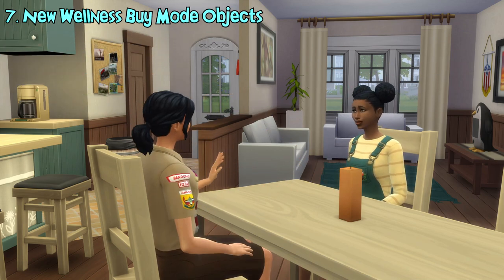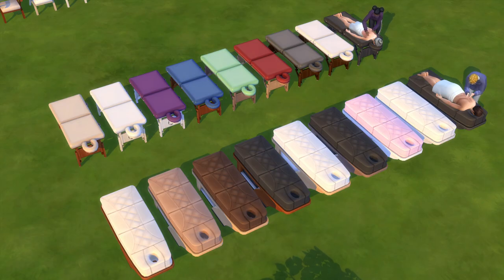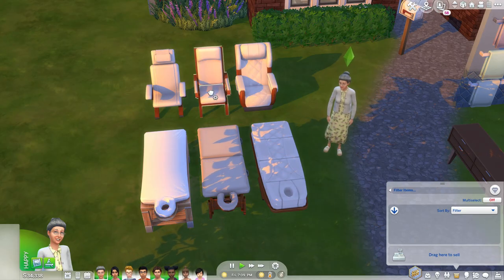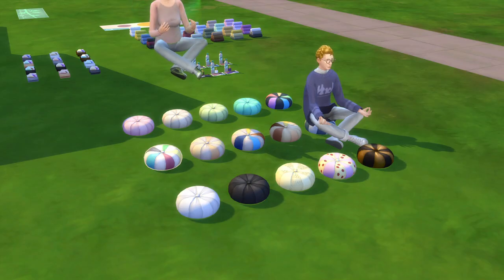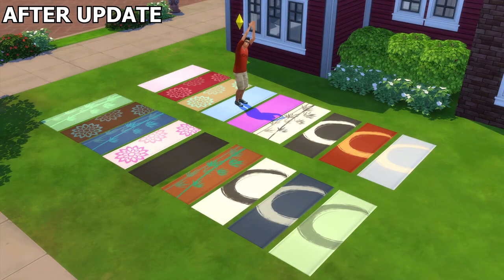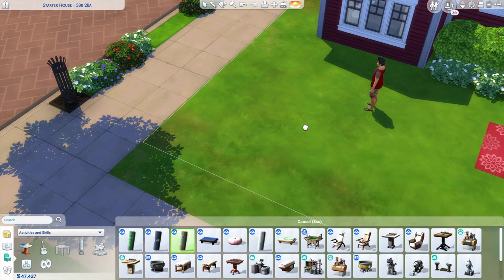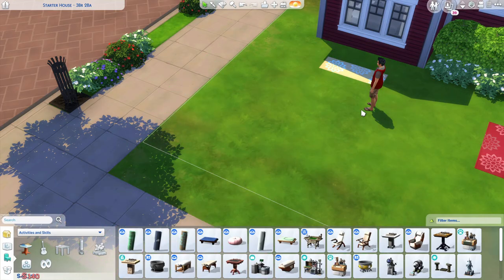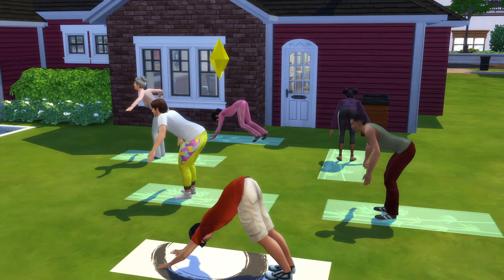Now we get to buy mode. This update adds in new objects as well. There are two new spa chairs and massage tables along with different color swatches for them. One of the spa chairs and massage tables are also portable, which will be really useful for a new feature explained later. There's also a new meditation pillow that can be used by sims to meditate. The original yoga mat is also getting new color swatches. There's also a new yoga mat with many new patterns to choose from. In addition, you can now buy instructor yoga mats for your home — they use up more space and you can place regular yoga mats in the space so yoga instructors and students can use them for yoga classes.